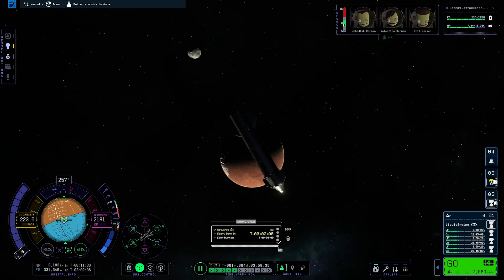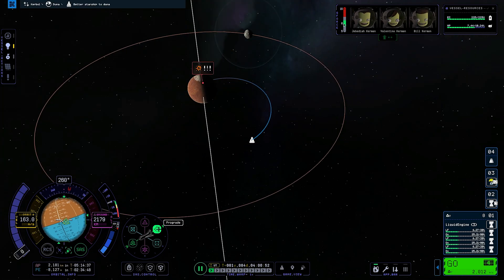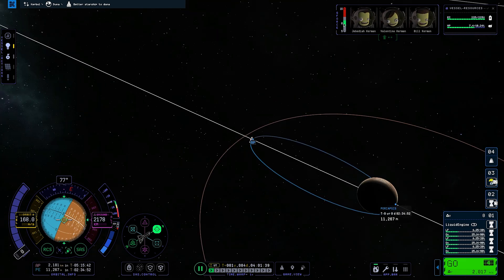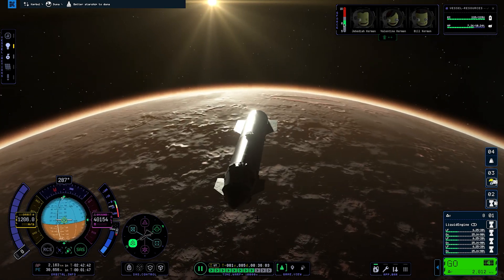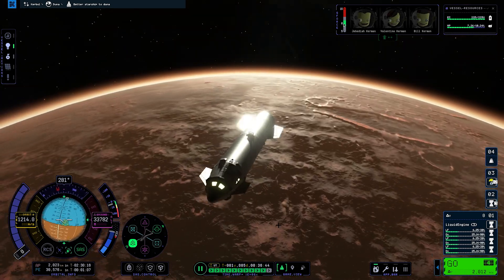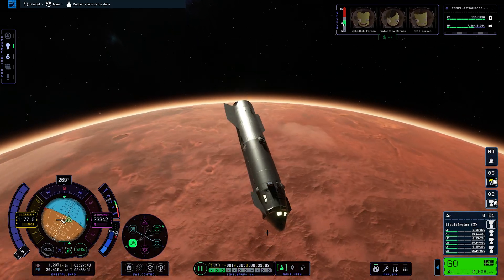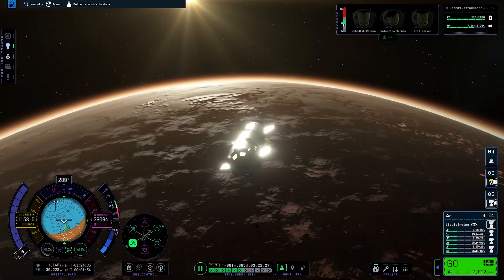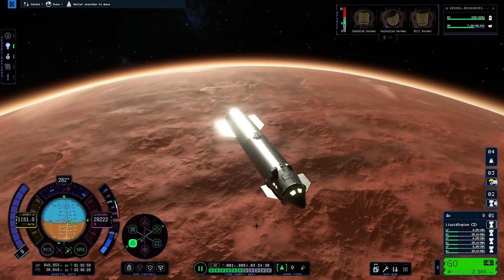We are leaving Ike behind as quickly as we arrived and onwards to Duna. I went a little too far lowering our periapsis burning retrograde, and needed to perform a prograde burn to get us higher into the atmosphere instead of crashing into the sands of Duna. We settled on a desired 30 km periapsis, burning with RCS, and began our deceleration using the aero-capture method — shown playing at 8x speed. I'm trying to keep this video as short as possible while still showing the mission in detail.